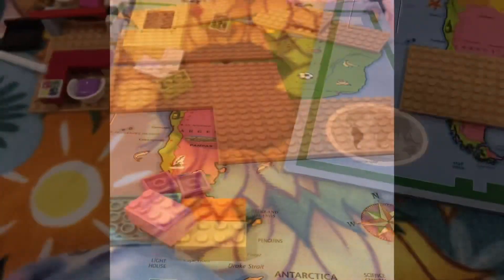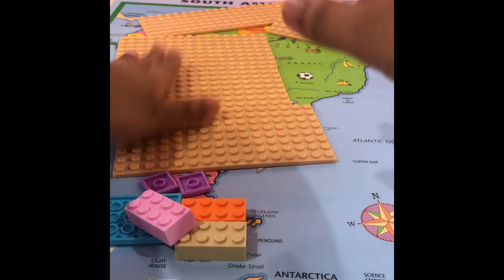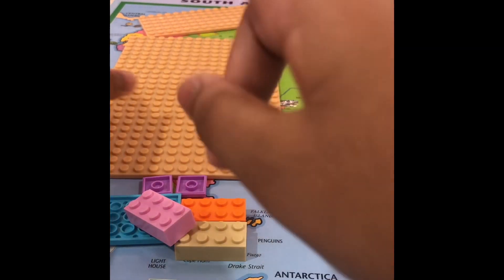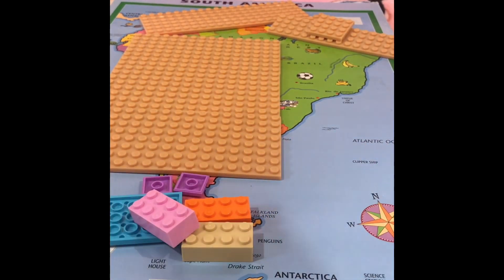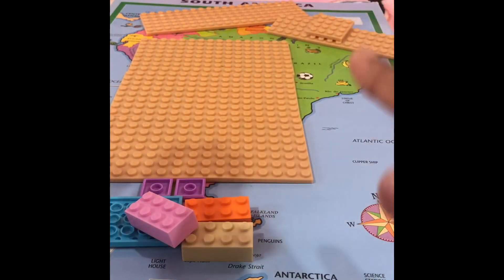Alright, let's get started. The pieces we're gonna need are pretty much these pieces — of course you can choose how big you want this place to be. Can you guess what we're building? It's a hospital! So I'm gonna start with the three rooms here.